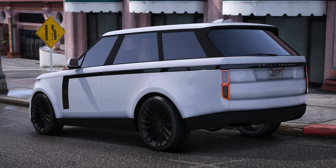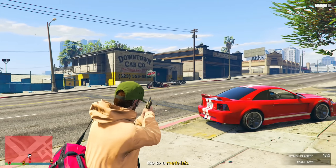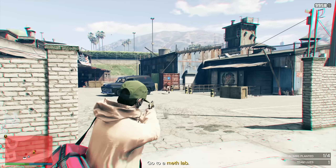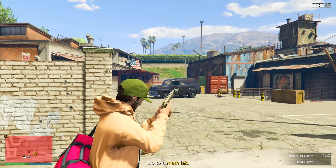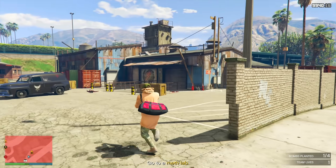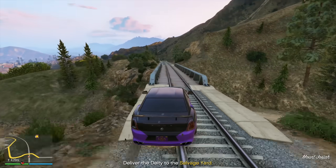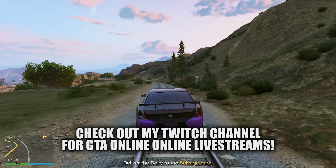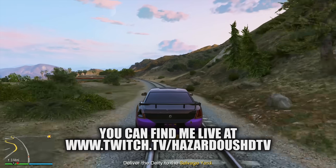Like we talked about last week, we have new DLC content releasing — it's going to be the Gallivanter Baller STD, just in time for Valentine's Day. It's a new Baller that is Imani Tech capable, a nice SUV available through Legendary Motorsport as well as the Luxury Auto Showroom. The problem is we've seen so many iterations of Land Rovers and Range Rovers in this game, and instead of a cool Discovery, we're getting yet another modern Range Rover with the comical name Baller STD.